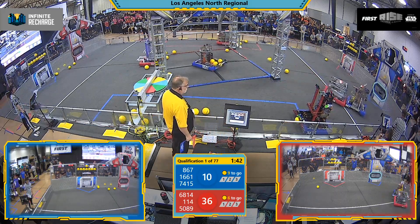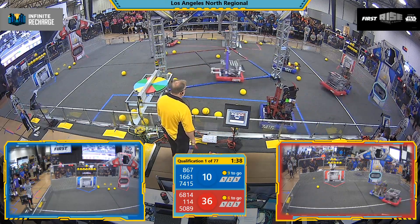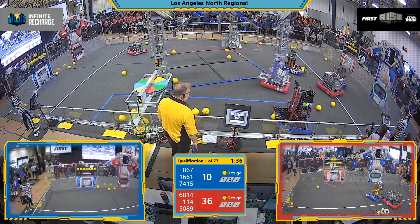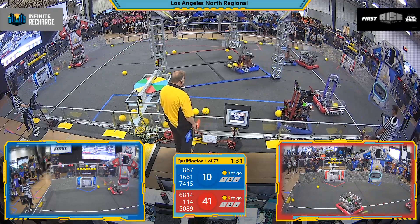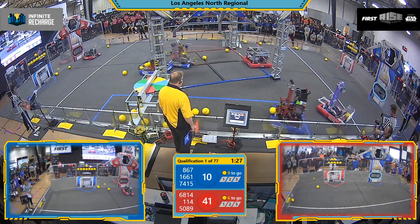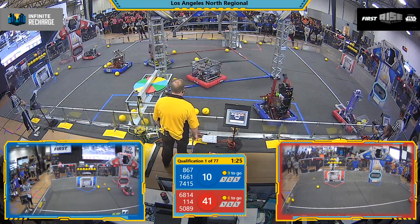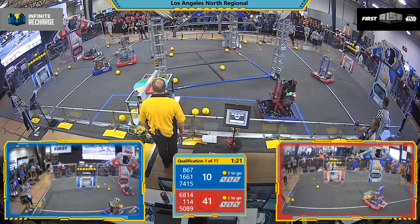114 Eagle Strike looking to play some defense against the Blue Alliance. Oh, and they do — they manage to bump Absolute Value right before they launch. Meanwhile, Jaguar Robotics picking up some fuel cells from the field. And 1661 Griffitrons going across the field trying to pick them up, but it looks like they've got some fuel jammed in their intake.